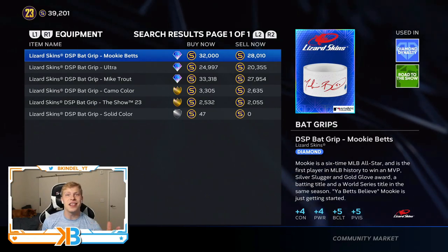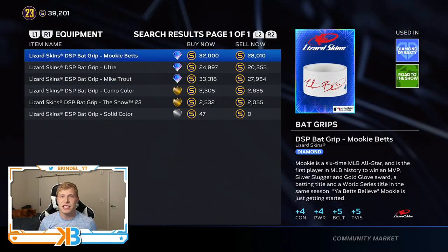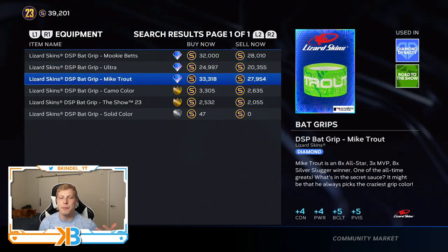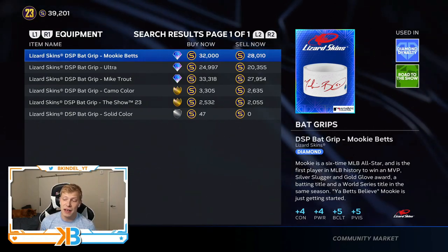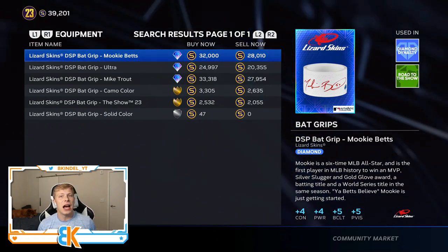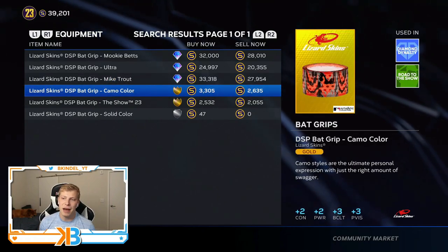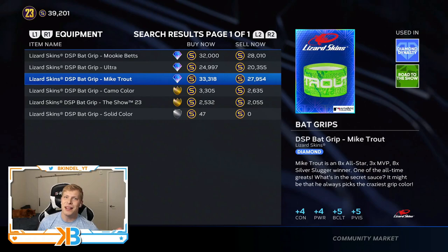We're finally getting into something that has some decision making. We got the back flips — we got the Mookie Betts one, the Ultra, and the Trout. A little more expensive, ranging from 20 to 30k. I'm not a huge fan of the Ultra one, but the Mookie Betts and the Mike Trout ones have literally exactly the same attribute boost across the board — just go with whatever is least expensive. They do the same thing: plus four contact, plus four power, plus five batting clutch, plus five vision. Just like the batting gloves, it gives you all the most important stats. I really recommend going diamond on this one because of how valuable those attributes are. On the gold side, you're getting minus two contact, minus two power, minus two batting clutch, and minus two vision. Contact, power, vision, and clutch are all very important attributes — I would spend the stubs on this one.